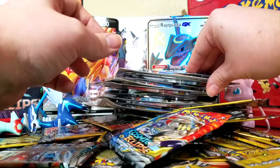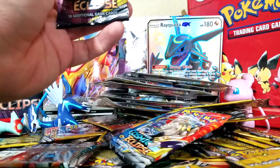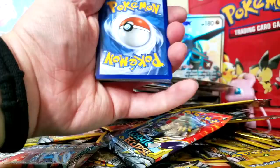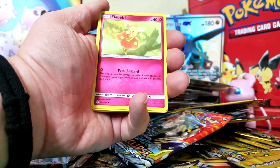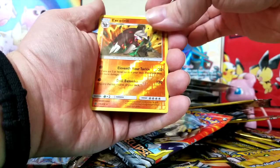Next we've got a Mismagius Promo. You can't see what color the code card is, but here it is for you. Four from the back: Dark Energy, Mallow and Lana, Rotom, Erika, La Baby, Tangela, Dust Skull, Timple, Piplup. We've got a reverse holo Excadrill, and a regular rare Mara Shadow.